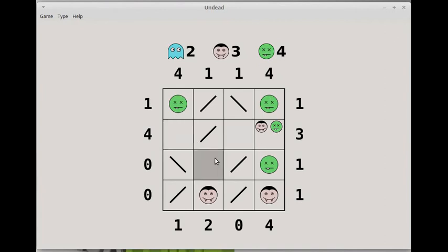So for these four remaining cells, two of them have to be ghosts, one of them has to be a vampire, and one of them has to be a zombie. I'll see if I can use that knowledge somehow.